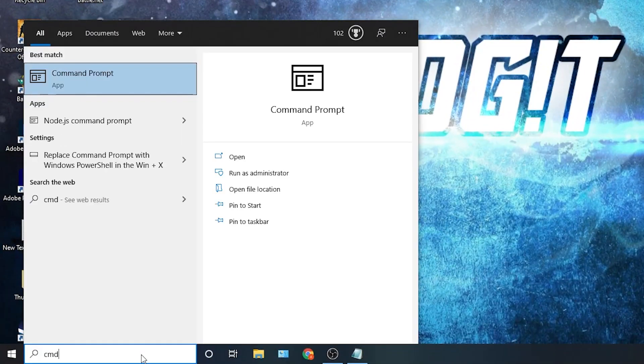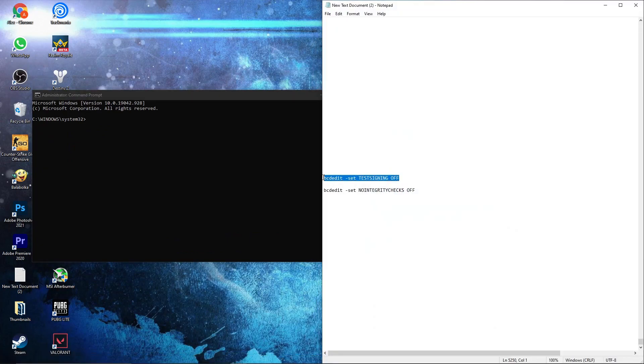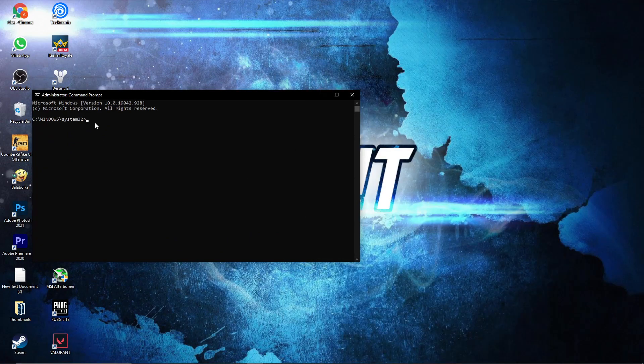Go here, type cmd, right click on Command Prompt — very important — press on Run as Administrator. Here we have to paste two commands. Copy the first command from my description, then right click and paste it here, and press Enter.